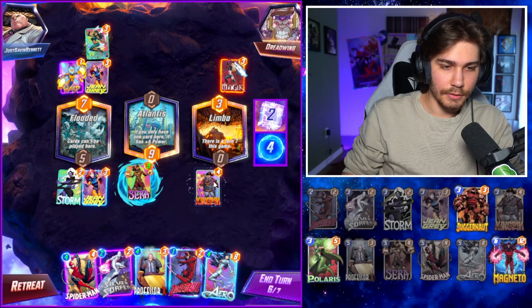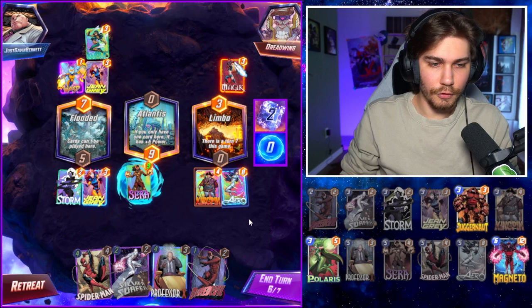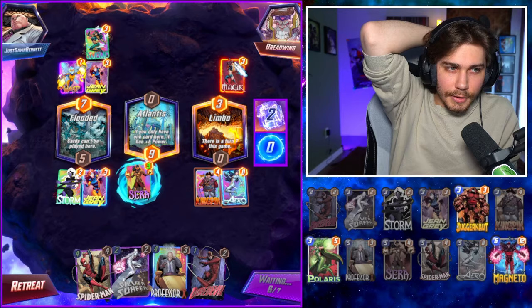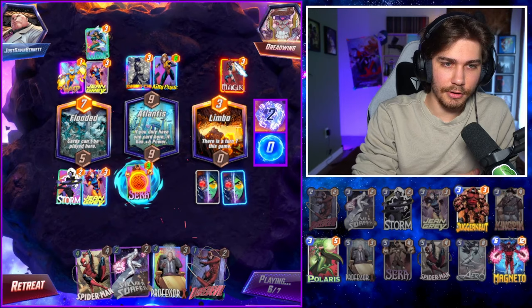This is turn six so we could try to pull off the Kingpin combo. I think we do it — that's the only movement card we have right now, no Juggernaut or anything. I just hope he plays into Atlantis with his last card. It's probably gonna be like a Kitty Pride or something. Both cards are over there — yep, we just get a guaranteed kill here. He kills our Sarah though, that's kind of annoying.